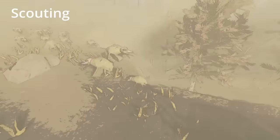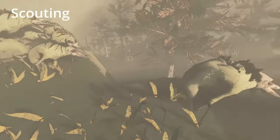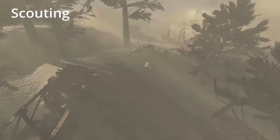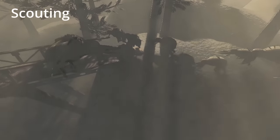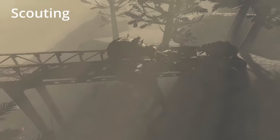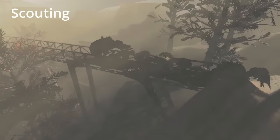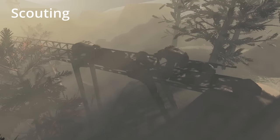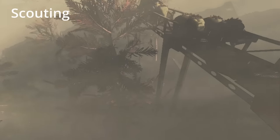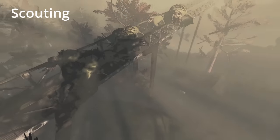The leader baboon hawk — the alpha — is chosen when they spawn and it will be the biggest baboon hawk. Baboon hawks have many different sizes. If the alpha dies, then the next alpha is the next biggest baboon hawk. The alpha will roam randomly with his group following it, and if the group comes across any scrap, it will take it back to their nest.